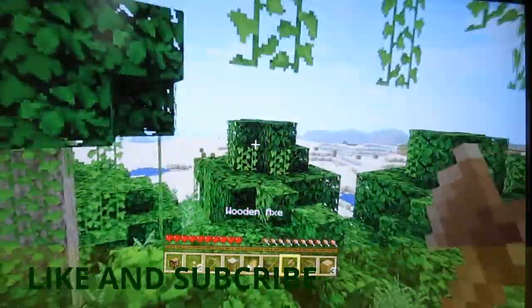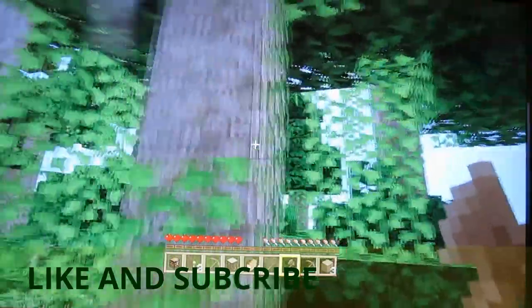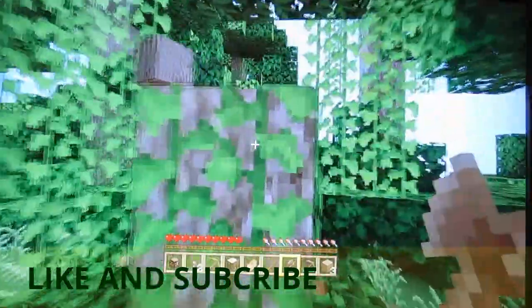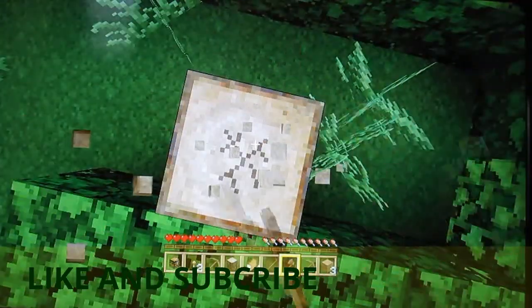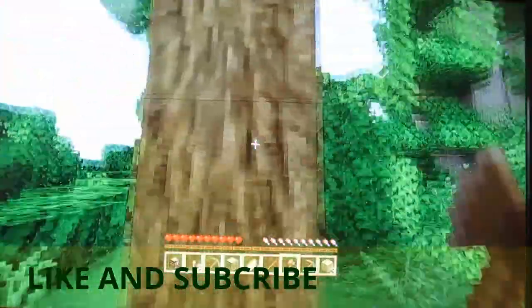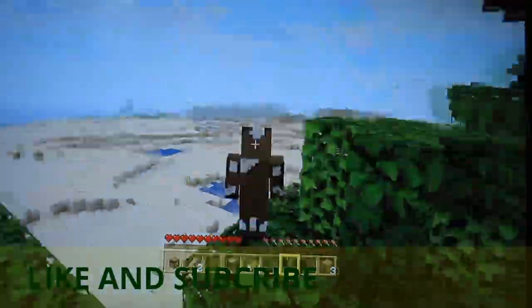As you guys probably noticed, I am using the natural texture pack because it's my favorite one. It's very epic — it just looks so realistic and detailed. Alright, sand — I guess we could get some green wool.